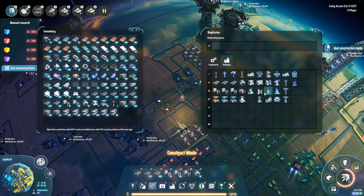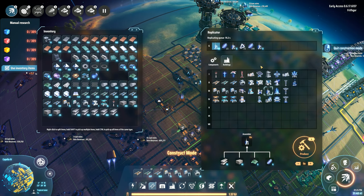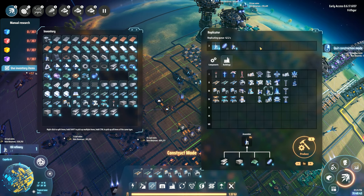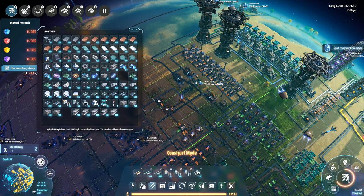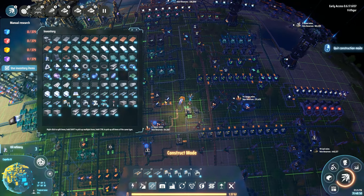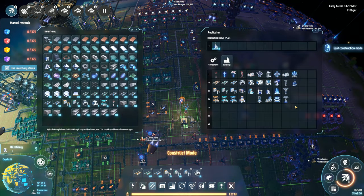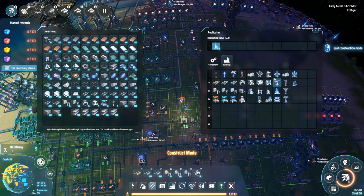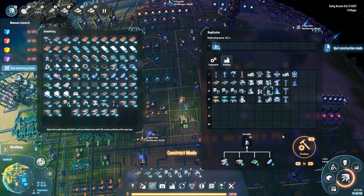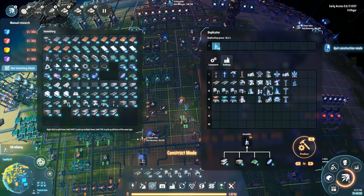And we want to go into oil refinery. I said I wanted 20, and 20 I shall make. I'm going to cancel that one. I'm not going to make my own plasma exciters — I'm going to go and get them out of the storage down there. Like that. I'm just going to grab another 50 of them and go back in here. There we go, that's much more like it. So I've now got 20 oil refineries being made.